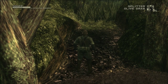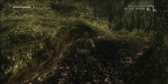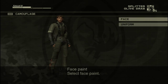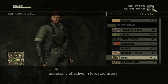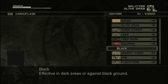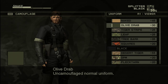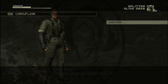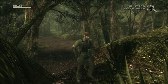That mud there makes Snake sink a little bit as he walks through it, and it actually gets on his clothes, which affects your camo rating. If you want to quickly get the mud off, you can just switch camos really quickly and it'll be gone. I always thought you had to just wait around a bit or go in water - you can do that too, it'll dry off.